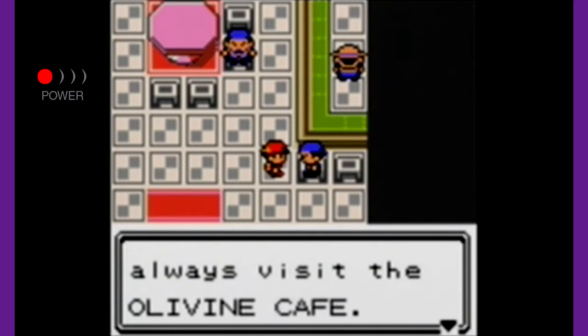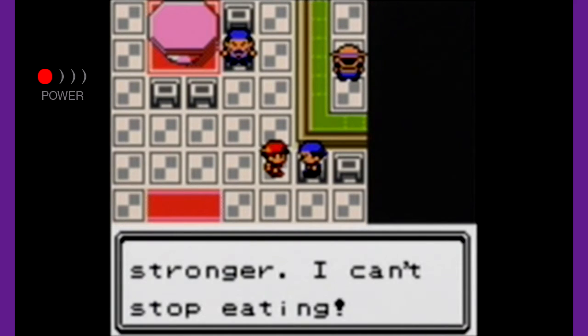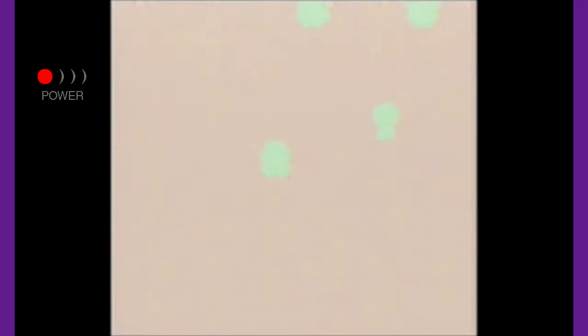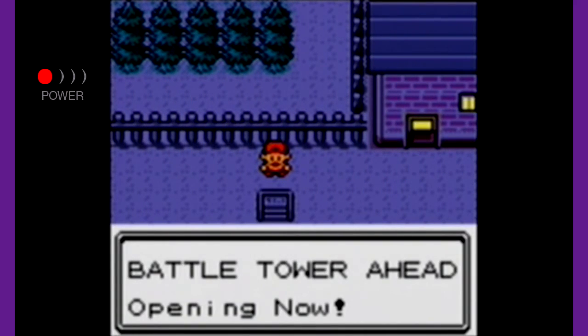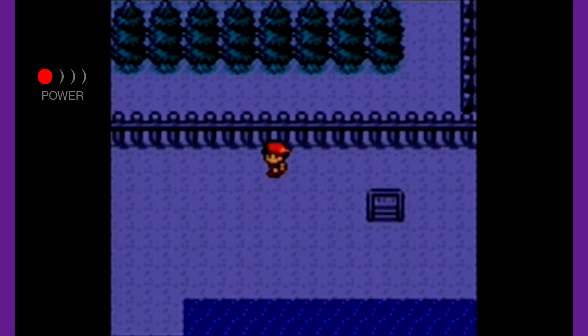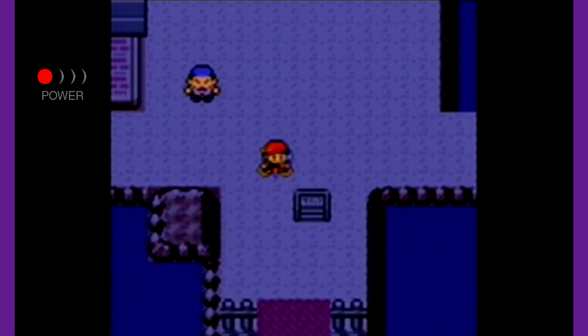Whenever I roll into this town, I always visit the Olivine Cafe. We do have the Battle Tower here, and we could go that way to explore there, but I will do that later on, because there are other things to explore here. Like this — Olivine Port, Fast Ship Pier.